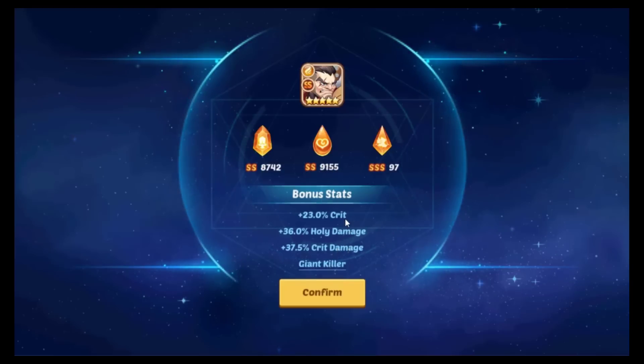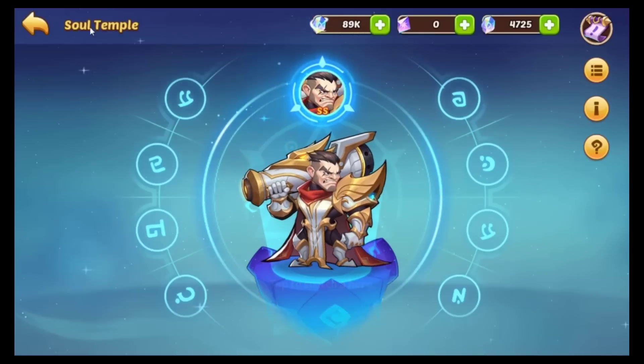We don't even have to use any hammers — look at that roll: Giant Killer, crit damage, holy damage, and crit right off the bat. The problem is that ideally you'd want skill damage on him, but it's really hard to justify rolling off this roll. It's a Giant Killer and three offensive stats, which is actually pretty hard to get. I was planning to get some hammers and see if we could get any stronger rolls, but imagine getting that straight off without using any hammers — crazy stats.